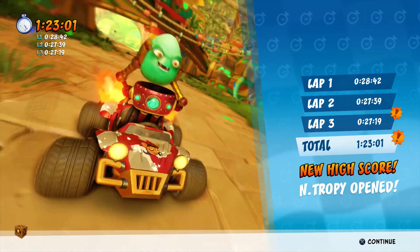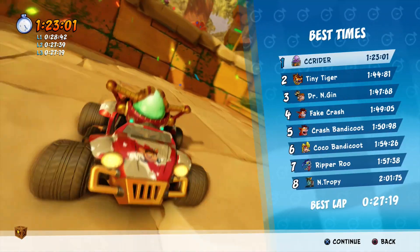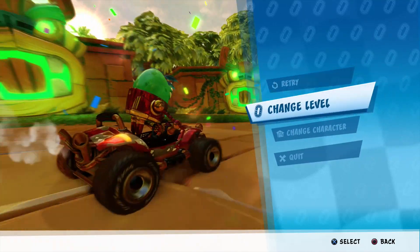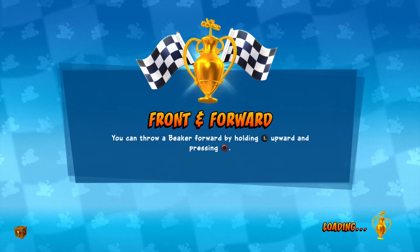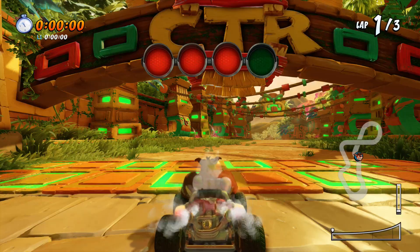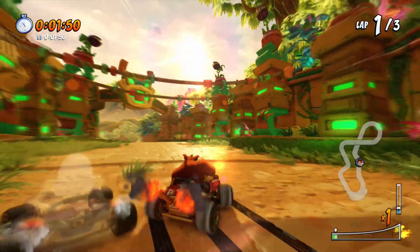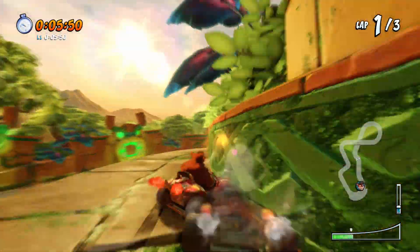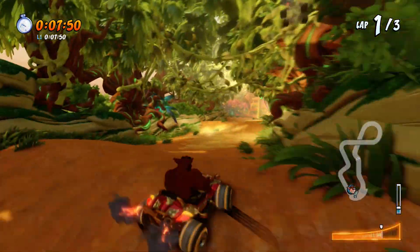Excellent final lap there — 27-19. Definitely enough for Entropy. I sort of want to keep with this character. We might as well keep with a different high acceleration character and see how that goes. Alrighty, it's time for Jungle Boogie against Entropy. I actually decided over my previous choice of sticking with Entrance at the last second — I wanted to try a character with lower turning.